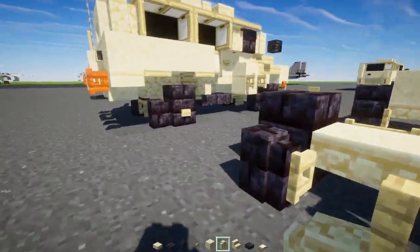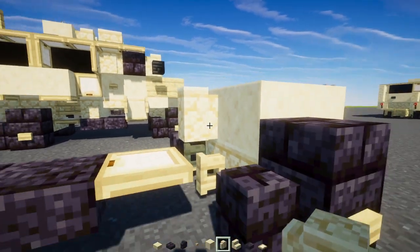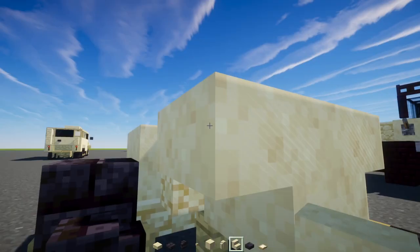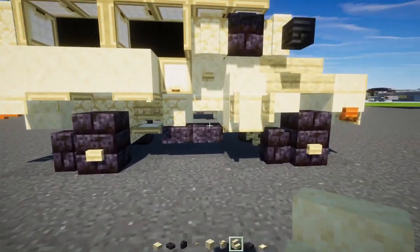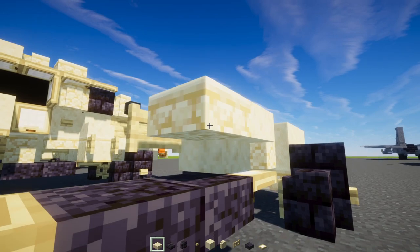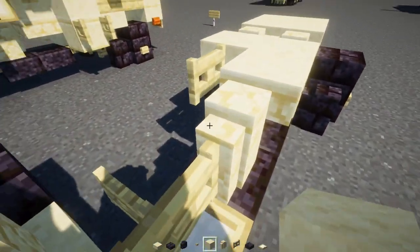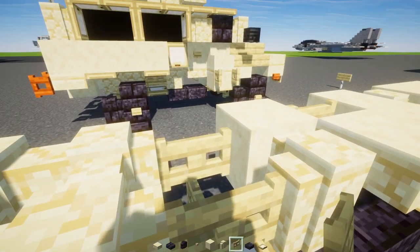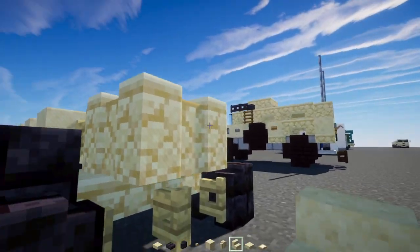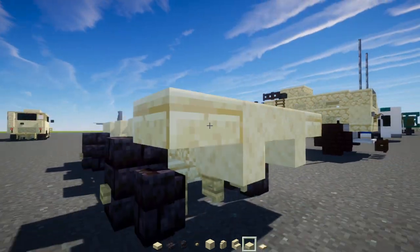Add a sandstone wall — two by two — then two blocks wide and smooth sandstone stairs going upside down back to back, because we've got that V-shaped hull the MRAPs are famous for. Add a birch fence gate, a sandstone slab, another sandstone wall, another birch fence gate, a smooth sandstone behind it, and one more birch fence gate. In the back, add sandstone stairs upside down facing each other, with cut sandstone slabs on either side.